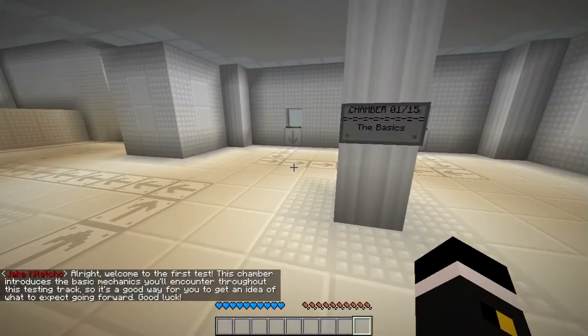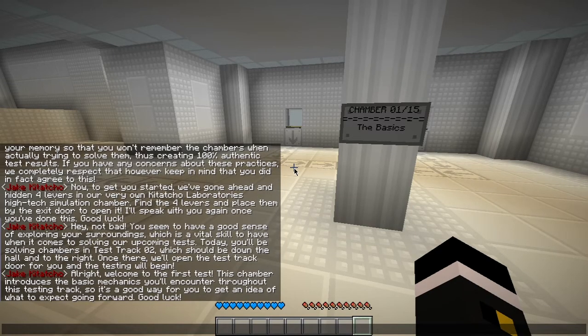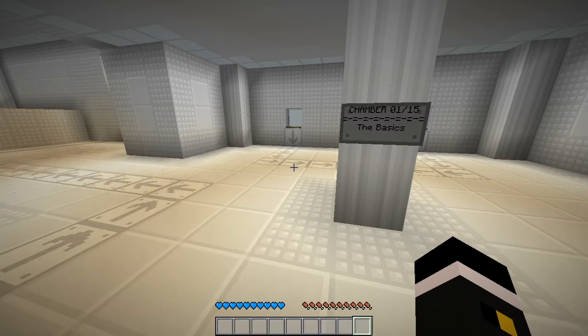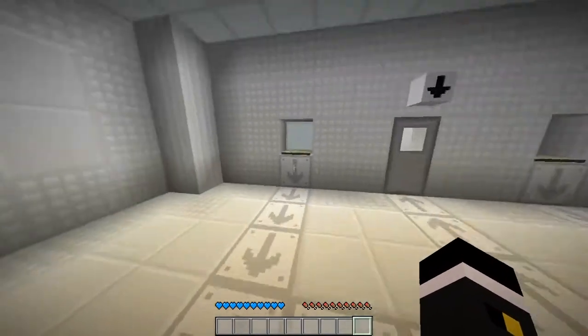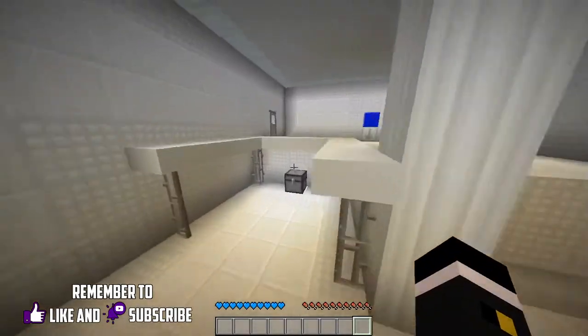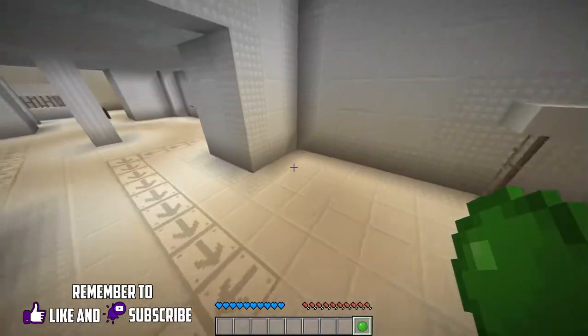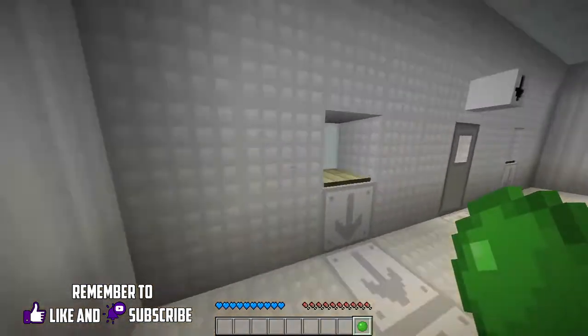And now, back to being the best test subject! There's the second track. Alright, welcome to the first test. This chamber introduces the basic mechanics you'll encounter throughout this testing track, so it's a good way for you to get an idea of what to expect going forward. Thank you! Good luck. The basics — seems really basic. I'm guessing just get a block or a slime, and from there just move on.